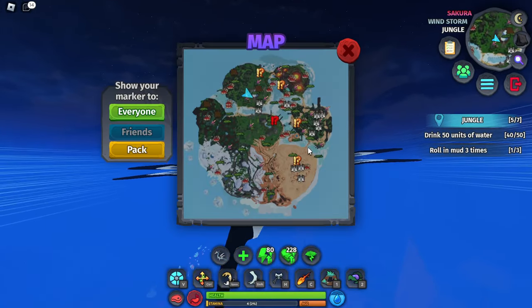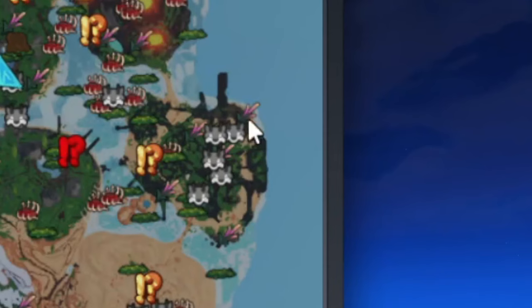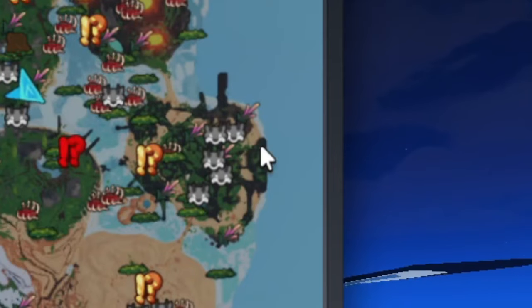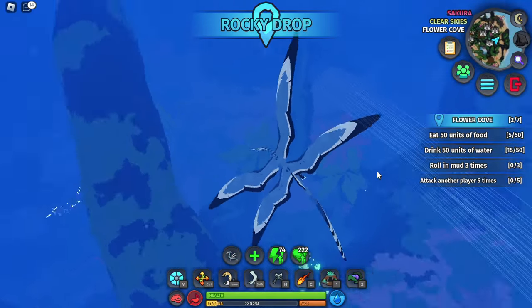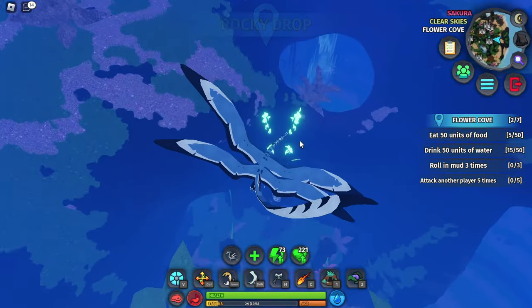The Verdant Warden Shrine is actually pretty easy to get to. It's right here at this little island. You can spot it by this little sand place in the middle, and if you just land here you're going to see the Verdant Shrine.